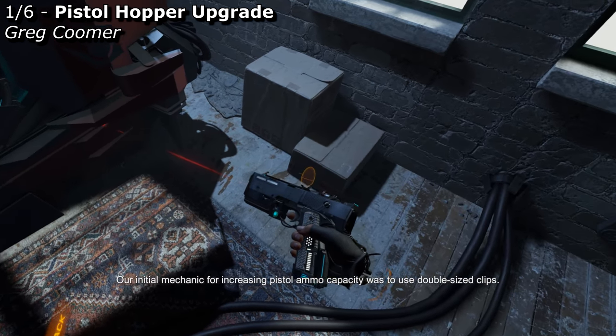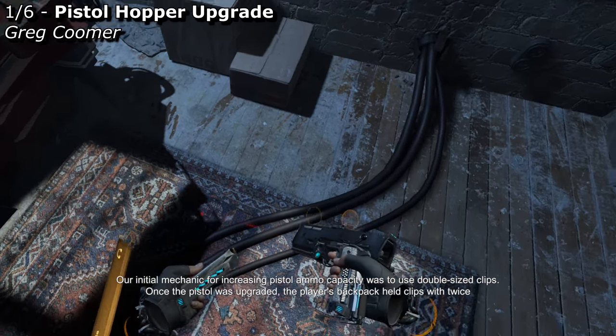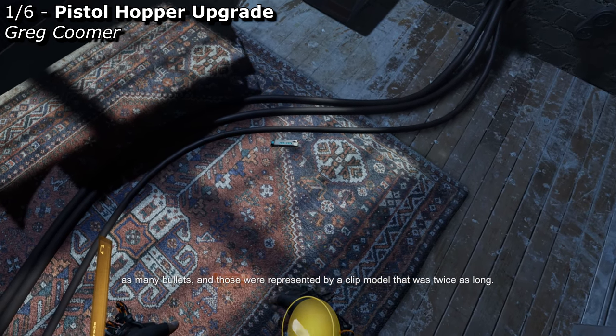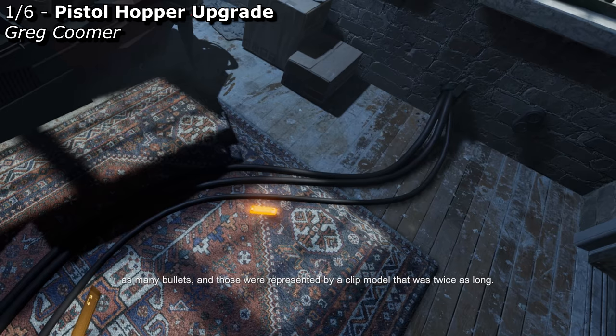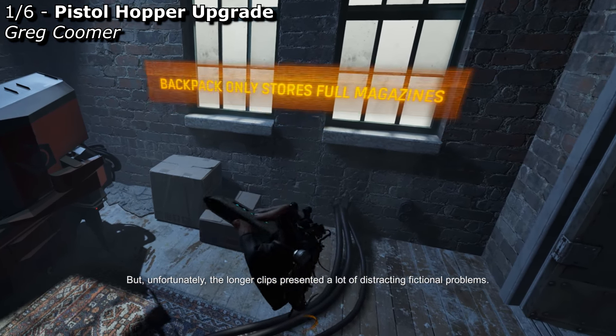Our initial mechanic for increasing the ammo capacity was to use double-sized clips. Once the pistol was upgraded, the player's backpack held clips with twice as many bullets, and those were represented by a clip model that was twice as long. But unfortunately, the longer clips presented a lot of distracting fictional problems.